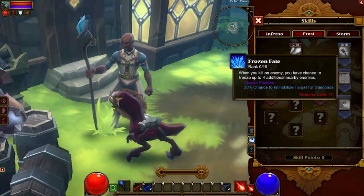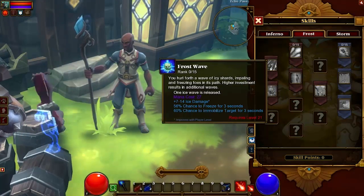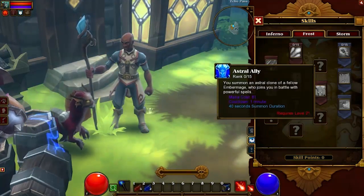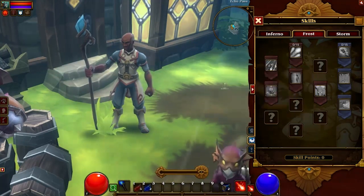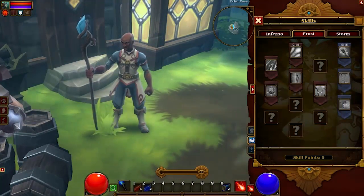Frozen Fate: when you kill an enemy, you have a chance to freeze up to four additional nearby enemies. Frost Wave: you hurl forth a wave of icy shards, impaling and freezing foes in its path. Astral Ally: you summon an astral clone of a fellow Ember Mage who joins you in battle with powerful spells. And Ice Brand: when you hit a frozen enemy, you do an additional burst of ice damage.